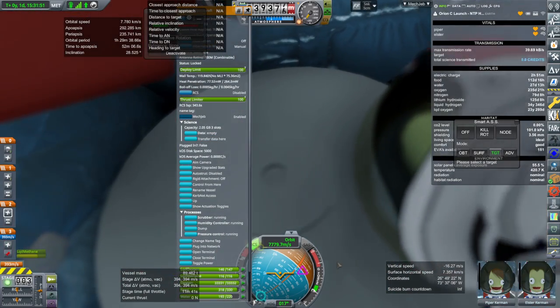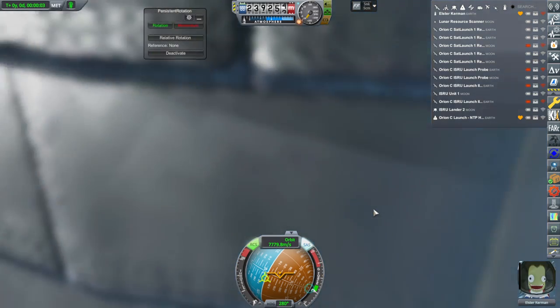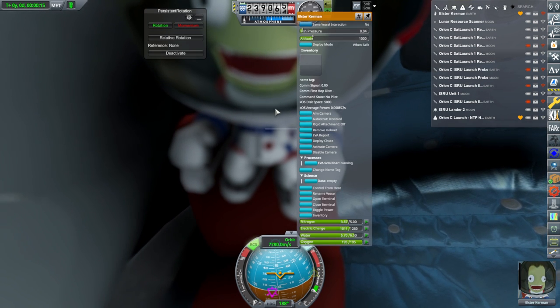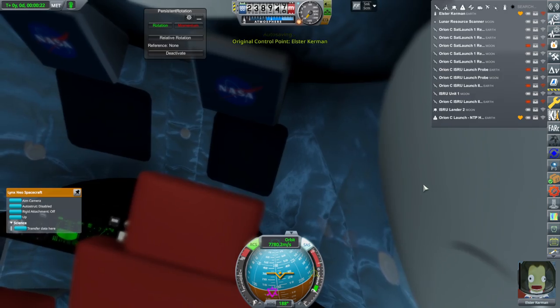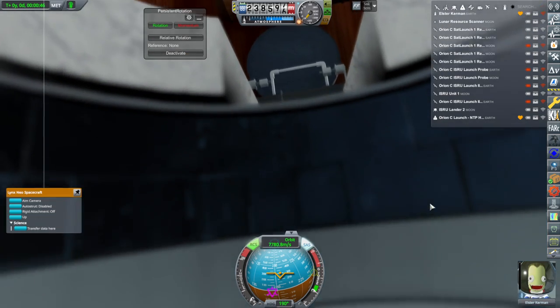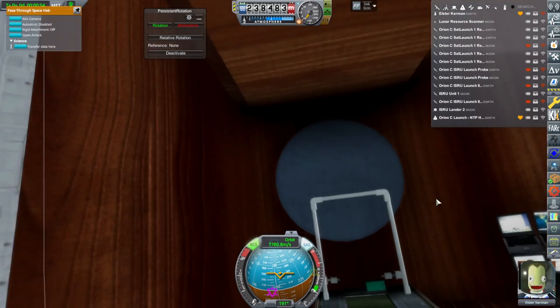Let's open up the hatch and have them go through. Okay, looks like we can go through. Let's get Elster's point of view on this. Using KS3P post-processing mod — activating camera. Now we're looking from Elster's point of view. We are now in the hab — there's the exercise treadmill, there are the computers. Let's just look around — that's the airlock, we've got wood everywhere, those are the crew quarters.